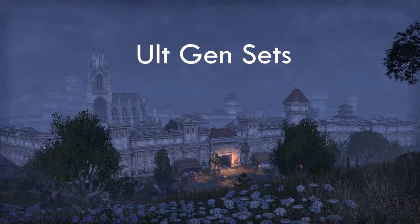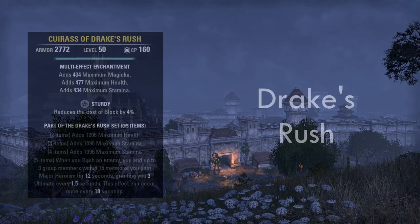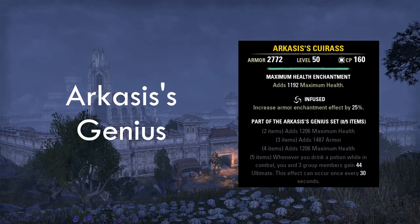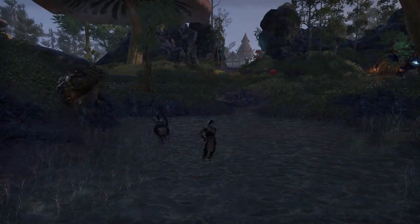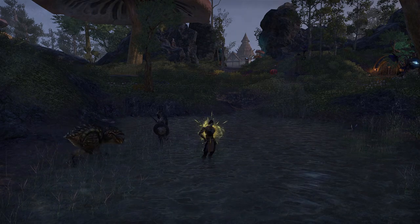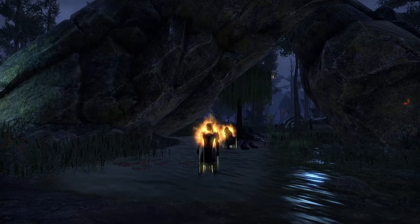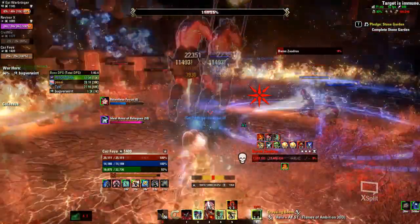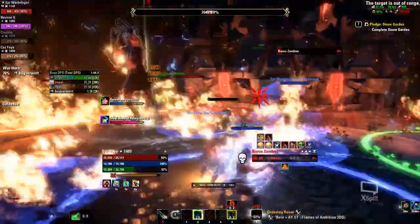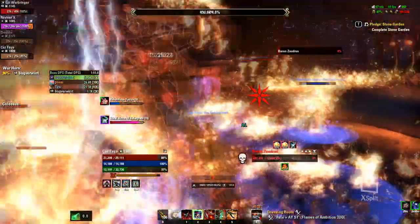The next category of support sets we will have a look at is sets that increase your ultimate gain. Popular sets for this are Drake's Rush and Arkasis. You can tell your tank is using Drake's Rush if yellow glow starts getting sucked into your chest after he bashes the enemy. You can tell if your tank is using Arkasis if you have orange smoke coming out of your torso after the tank uses a potion. If one of those sets is in your group, you will have a lot more ultimate available to you than you usually would. To get value out of these sets make sure to keep a close eye on your ultimate as you will be able to use it much more often than what you are used to.